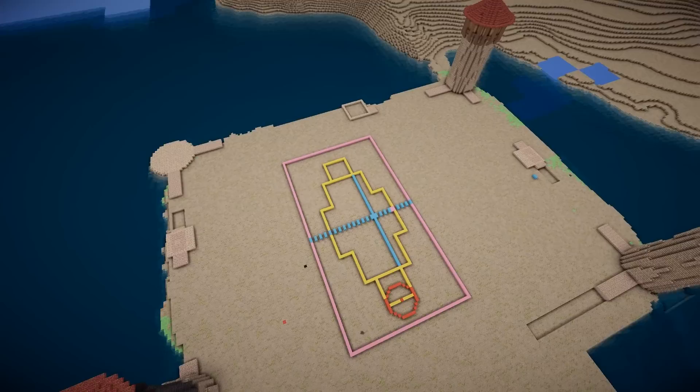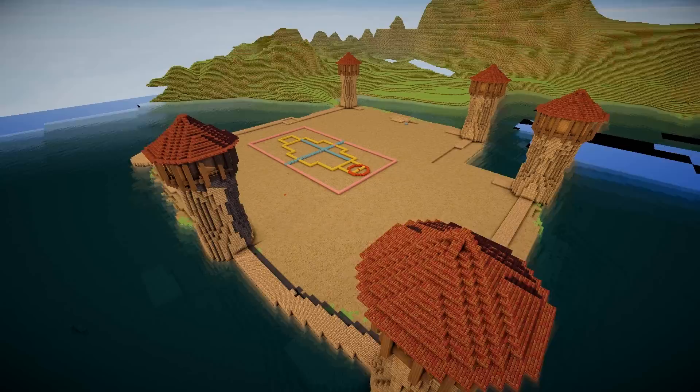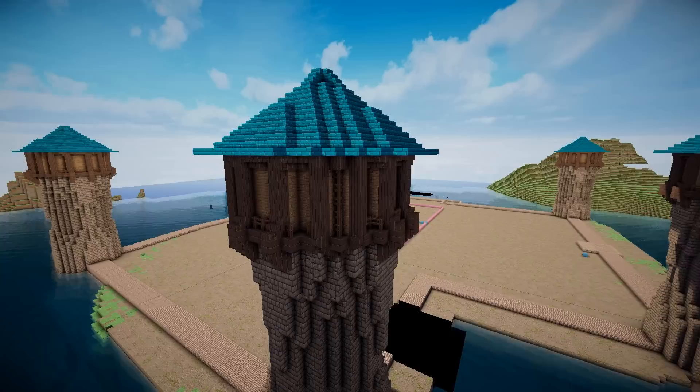What that meant is we had to grow the whole landscape as well. You can see it's covered in rock, but not for long. I used Voxel Sniper to overlay a bunch of dirt and grass to make it look a lot more natural, a lot like the Arendelle that you know. Also, the nether brick rooftops we had before were the wrong color.